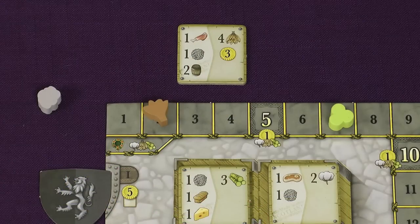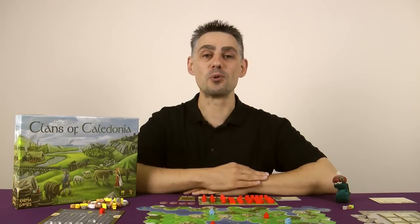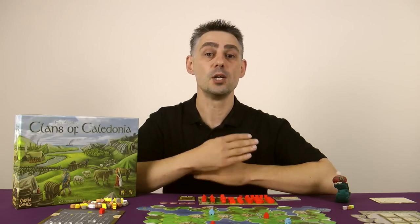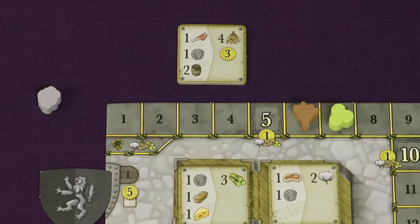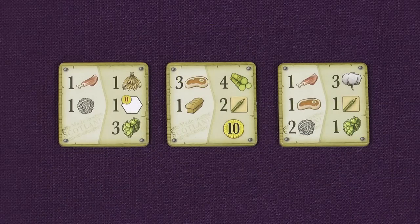When you fulfill an export contract that rewards you with cotton, tobacco or sugarcane, move the respective token on the export board track that number of spaces forward. This is a running total of the number of that type of good that has been imported during the game by all players, and it will be important during end of game scoring. If the token reaches or passes a space with this icon you gain £1. There are three types of direct export bonuses — some contracts show money which you gain immediately.